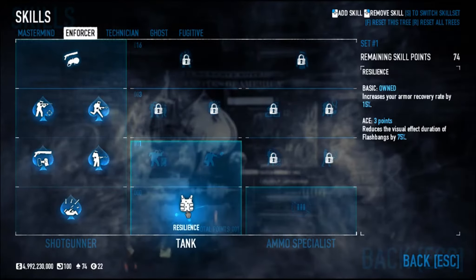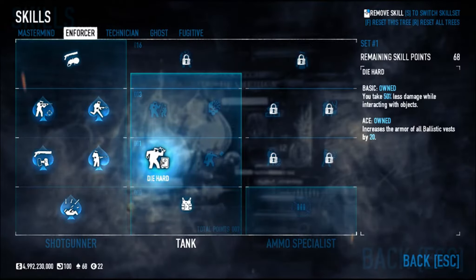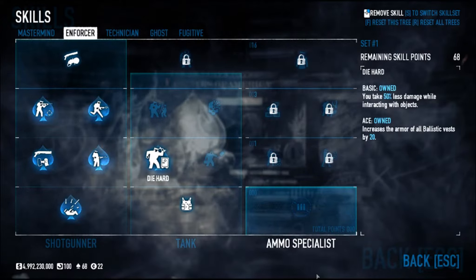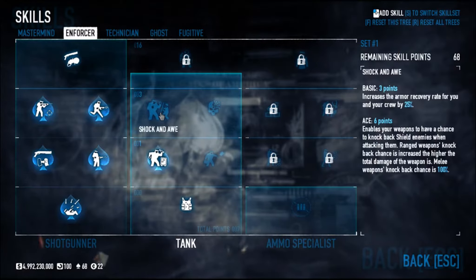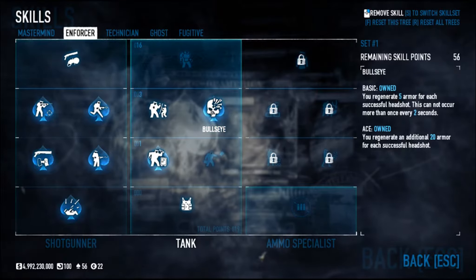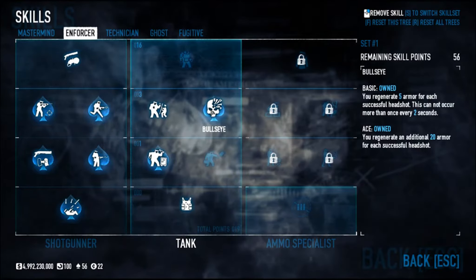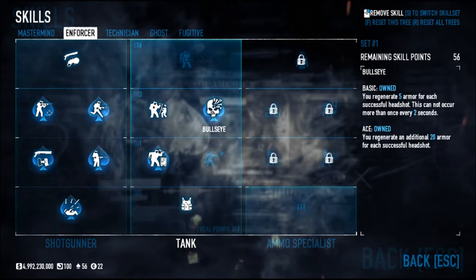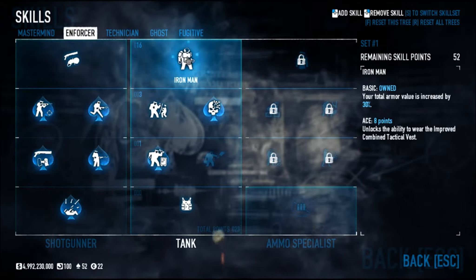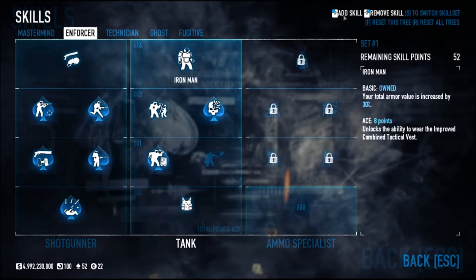Under the Tank tree, increase your armor recovery rate by 15% — just one point for that. Ace out Die Hard; you want to increase your armor with the ballistic vest because you're using a lightweight one, so that's going to make you more tanky. Put one point in Shock and Awe for you and your team, just for more armor recovery. Get yourself the Bullseye perk aced, because you're really going to be getting a lot of headshots with these shotguns. Lastly, put one skill point in Iron Man — this increases your armor value, making your ballistic vest better.